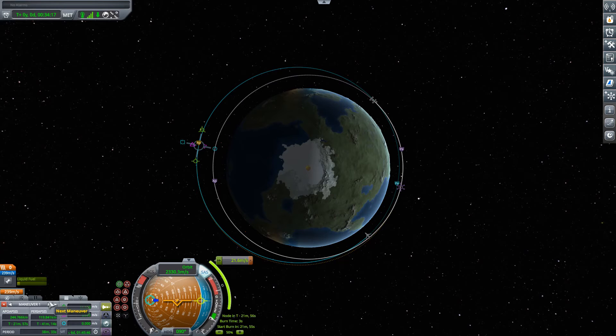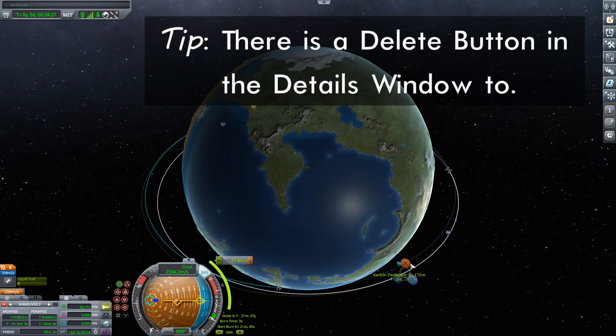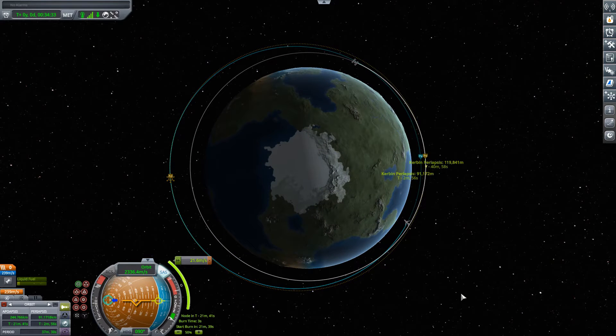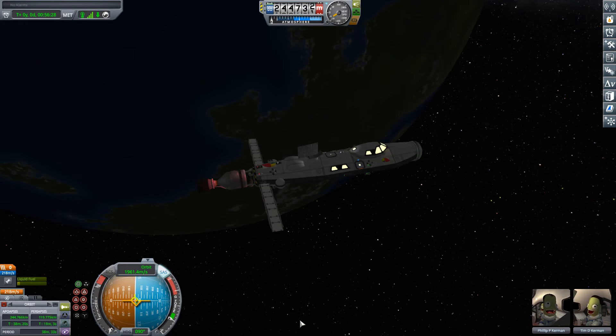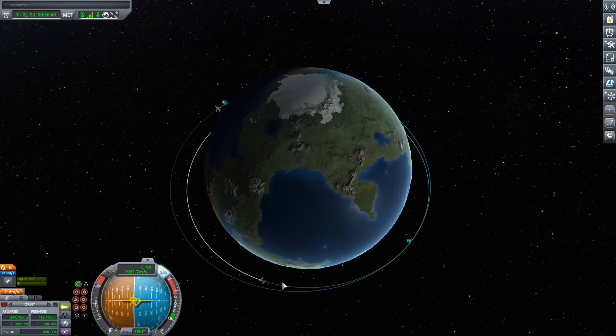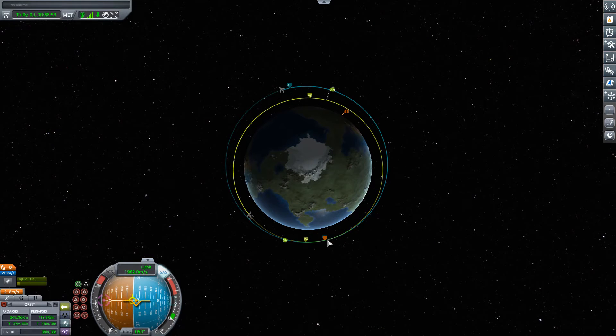So the first thing to do is go to the second maneuver and get rid of it. What I need to do to start off with is actually do this first maneuver. Let's get ourselves out there and do that, using a bit of RCS to finish off. There we go. So now what we've done is set our periapsis — let's take the maneuver off — so it matches up with the orbit of our station. We're going to aim to rendezvous with the station right here. Once again we'll set the station as a target, and as you can see, we're coming nowhere near.